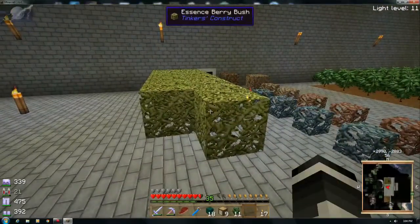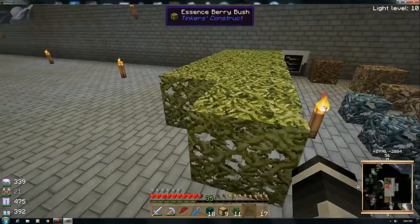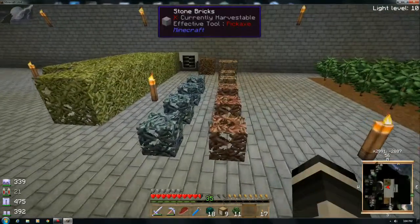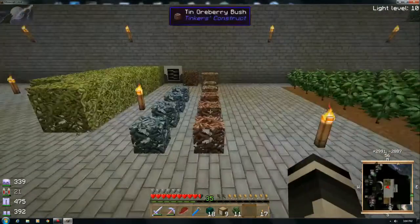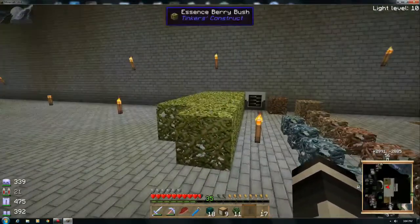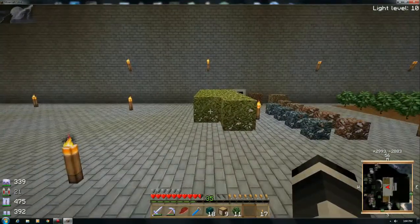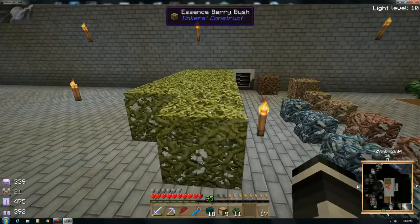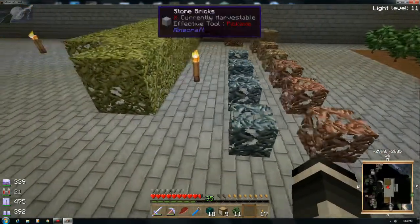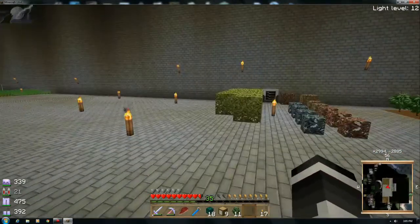Now, everybody thinks the essence berries have to be in the dark - no, they don't. Not one bit. It's only the ore berries themselves; the essence ones don't need to. That's why they haven't grown - they were put down all at the same time. It's something I've seen in quite a few videos - people are always putting these in the dark with the regular ore berries, and you don't need to.